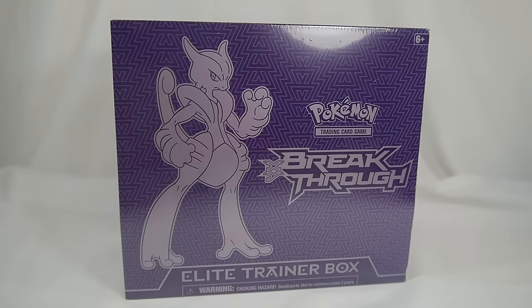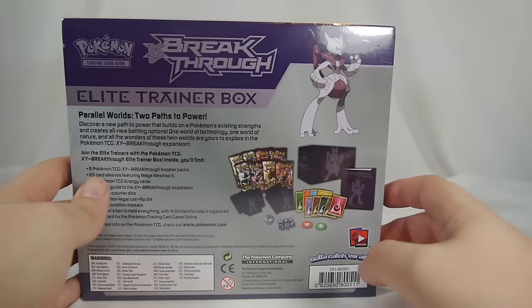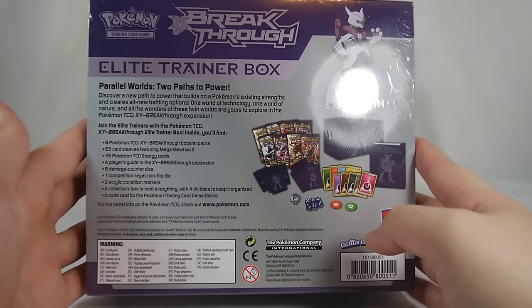Hey YouTube, Sequence Showby here with an unboxing of the Pokemon Trading Card Game XY Breakthrough Elite Trainer Box, Mega Mewtwo X edition. Much like in XY when we had Xerneas and Yveltal ones, and with Primal Clash when we had a Primal Groudon and Primal Kyogre one, Breakthrough gives us two more Elite Trainer Boxes — one featuring Mega Mewtwo X and one featuring Mega Mewtwo Y. This is the Mega Mewtwo X version; it's a nice purple color and everything inside is all purple and majestic.